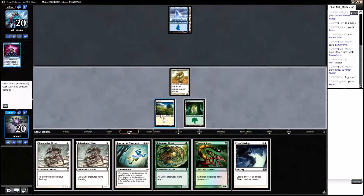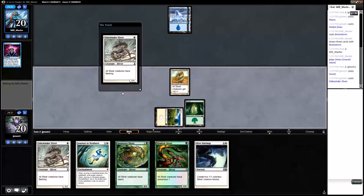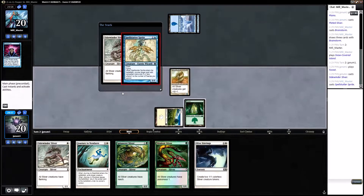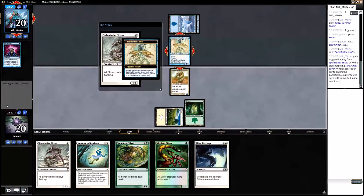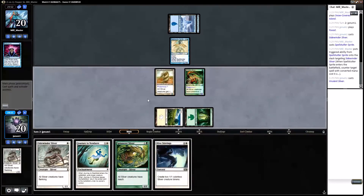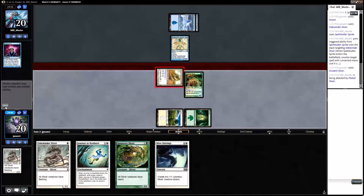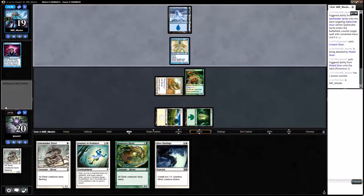We lead with Flanking Sliver. They cast Spell Stutter Sprite — sure, that's fine. Now I'm gonna get you with a Virulent Sliver. That gets them for one damage and a poison counter unless they block. Opponent goes to 19 and gets a poison counter.